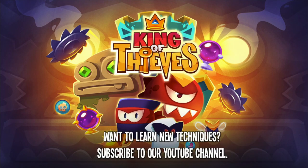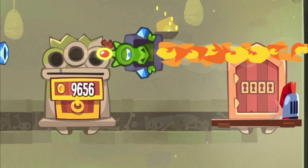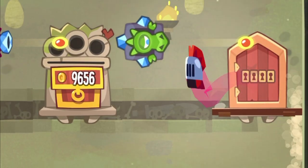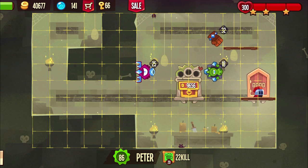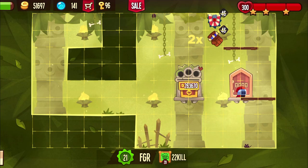Welcome back to King of Thieves everybody. Today we're going to see a glitch where you glitch through the board. We're actually going to see it twice because Peter and FGR found that out together.